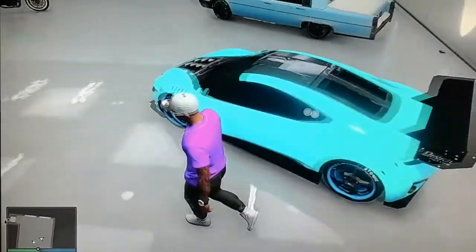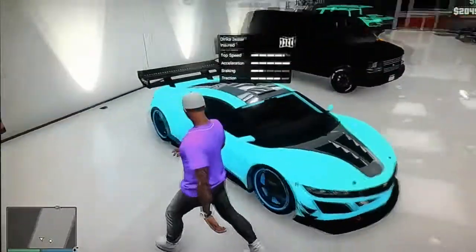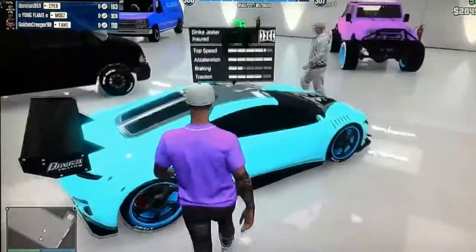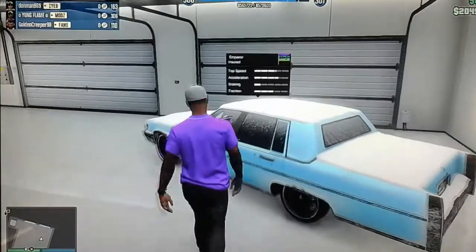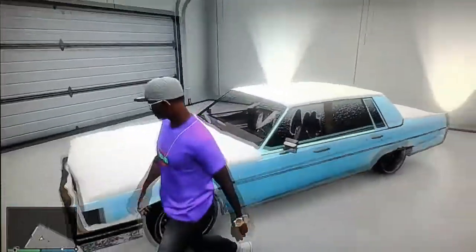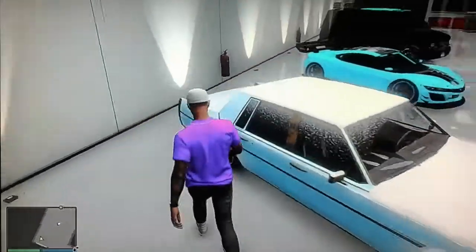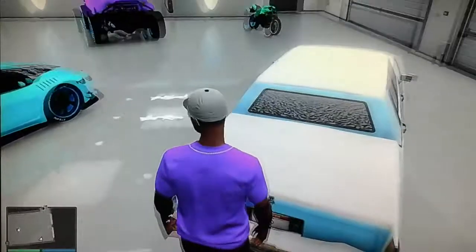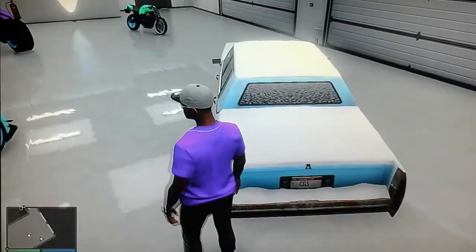Right here we got the Jester in florescent blue with the blue rims. Got the chrome on top — the chrome and blue combo makes a pretty good look. Then right here we got the Snowy Emperor with a florescent blue-looking color. Pretty good look here — haven't seen the Snow Emperor in a while. Got the CGS on the license plate.